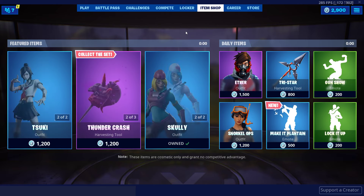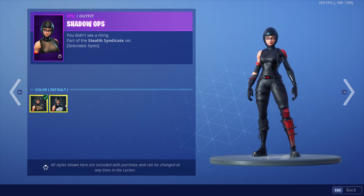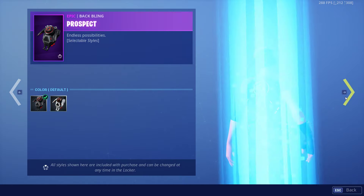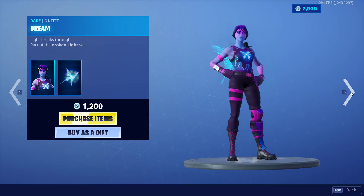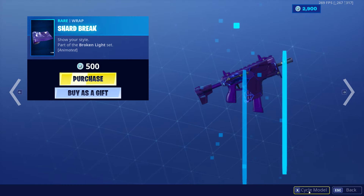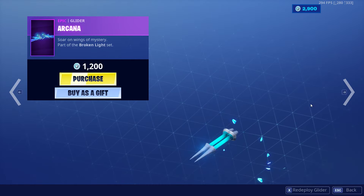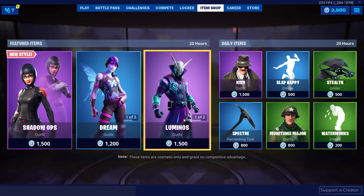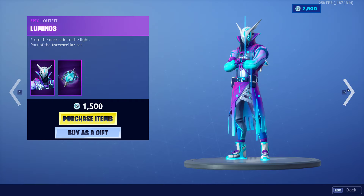Let's see what we get today. We got a new Shadow Ops style which is white, which looks really nice — that's actually really good. The Dream skin returns with the Shard Break wrap. Arcana glider. Luminous returns with the Astral Axe — one of my favorite pickaxes actually.